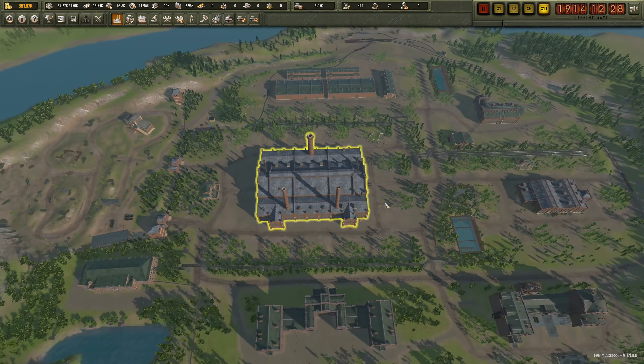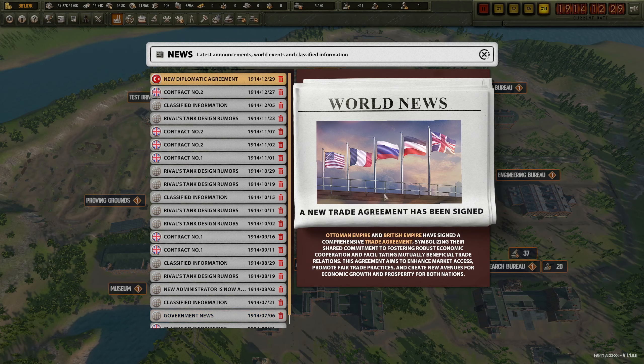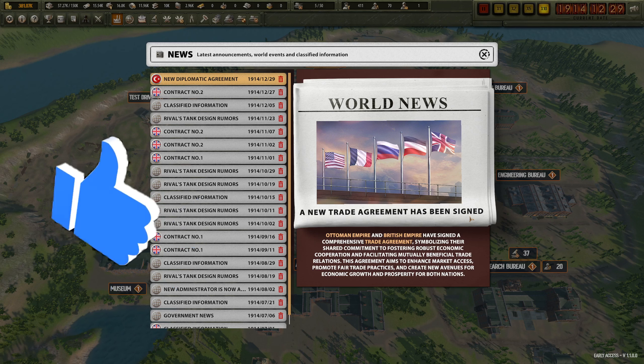Hopefully not run out of money. World news: a new trade agreement has been signed - the Ottoman Empire and the British Empire have signed a comprehensive trade agreement, symbolizing their shared commitment to fostering robust economic cooperation and facilitating mutually beneficial trade relations. This agreement aims to enhance market access, promote fair trade practices, and create new avenues for economic growth and prosperity for both nations.